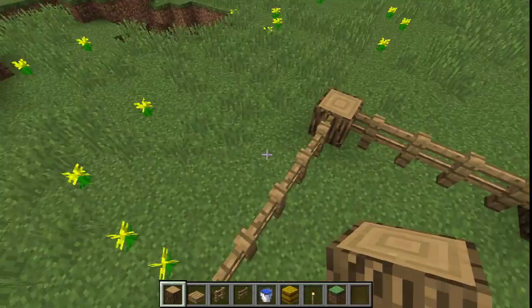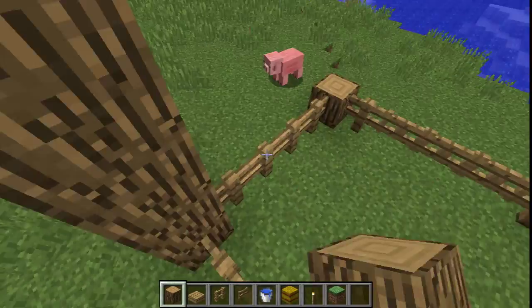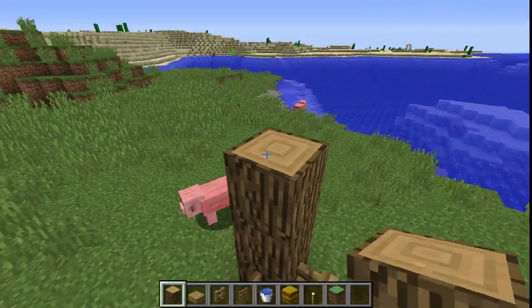Now add three more logs to each corner. You'll be creating the same layout of fences as we did earlier, but without the gates.